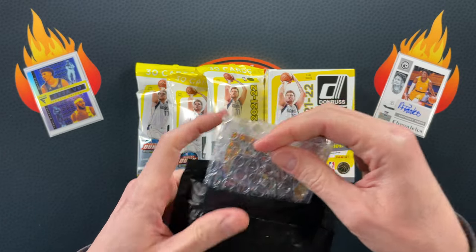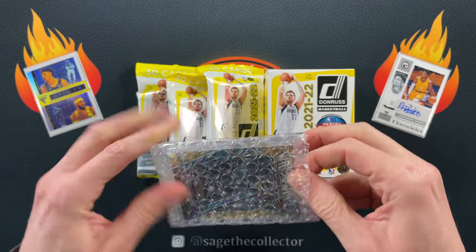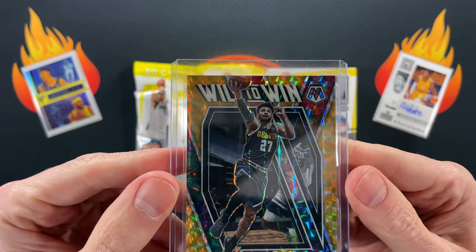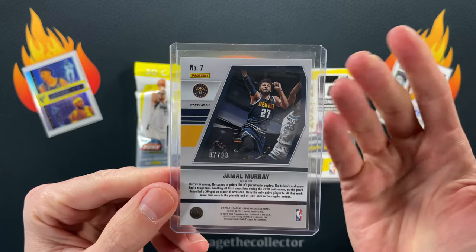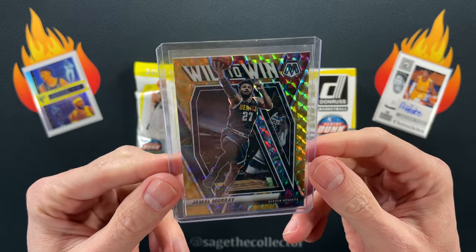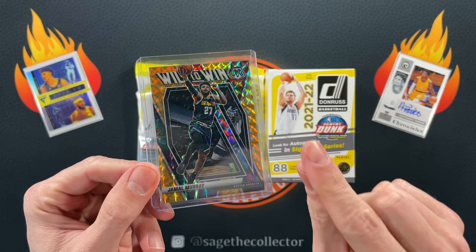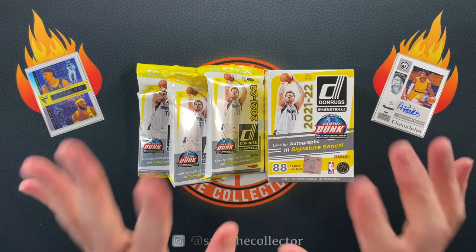But first, got one piece of mail — you saw one in the last video, you're gonna see another one. We got another Fool's Gold Will to Win, this time it is the Jamal Murray. I got this one pretty cheap because he did not play all year, so there aren't too many Jamal Murray fans going crazy for his cards lately, so I picked it up on the cheap.